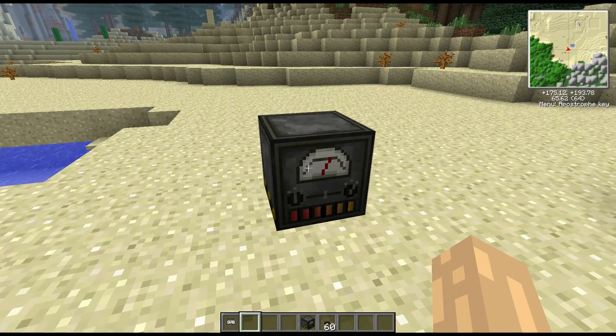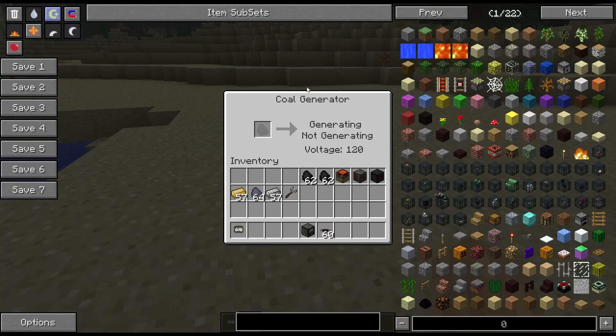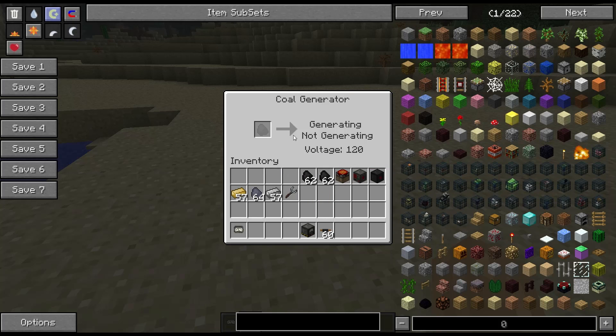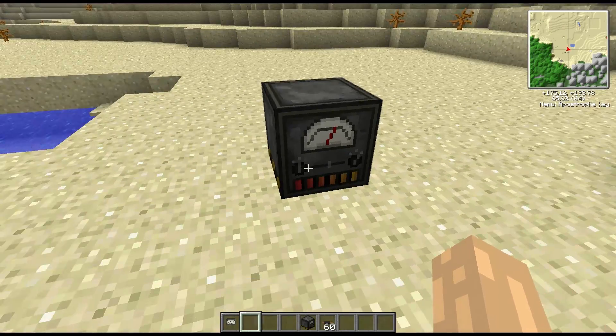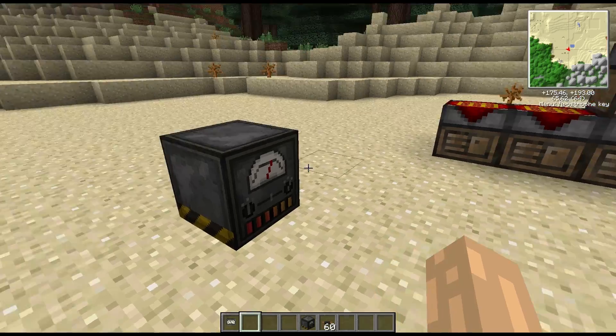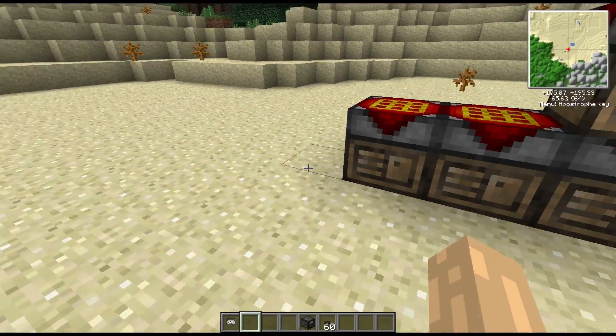We're going to start looking at the coal generator, which is your first method of gaining power. As you might guess, it just takes coal and will generate electricity at 120 volts, which it tells you in the GUI. Let's have a look at how we make that.